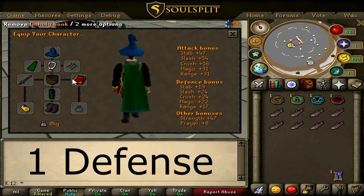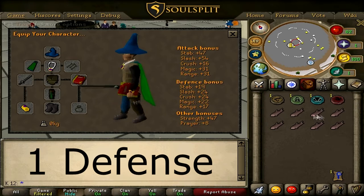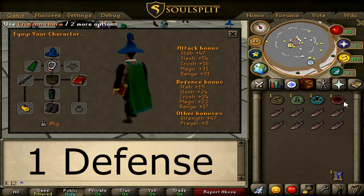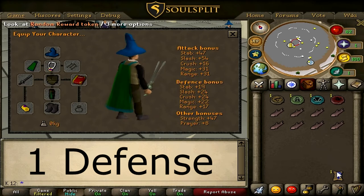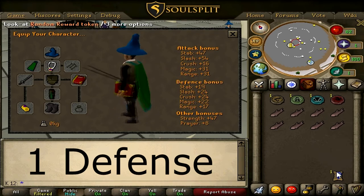I didn't actually use those items when I was level 1 defense — I got that pretty quickly. Bring your weapon of choice, and make sure to bring some food just in case they hit you a couple times, your stack of charms to farm them, and I recommend using random reward tokens every single time you train. It obviously makes it go a lot faster.